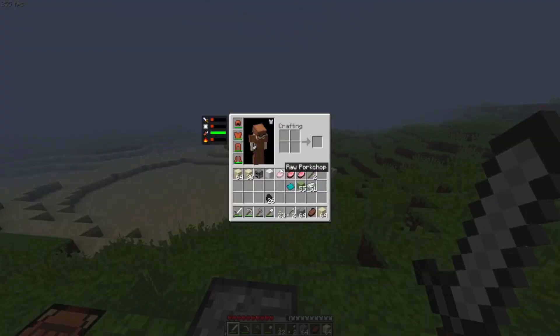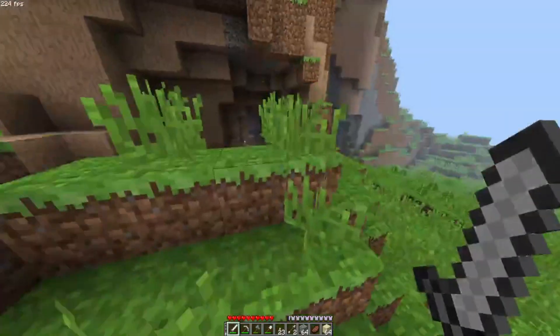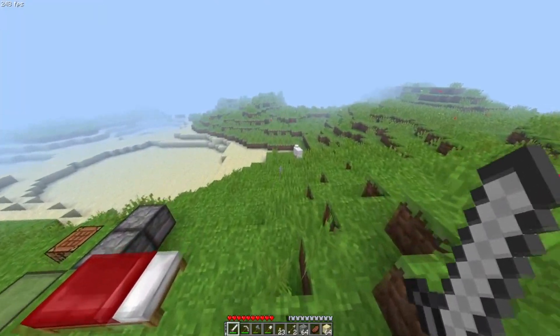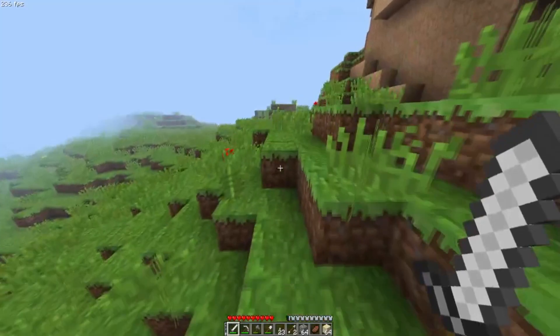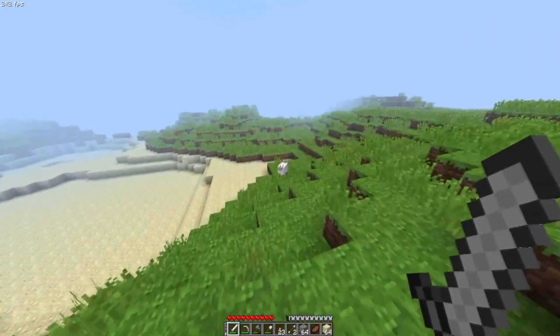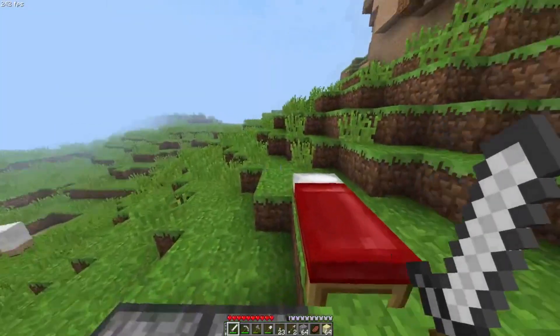For example, after experimenting yesterday, the four main mobs in Minecraft are cows, sheep, pigs, and chickens. In modern Minecraft, they all drop various food sources. But in this version, the only one of those four mobs to drop any food are pigs, who drop pork chop. Sheep only drop wool, chickens only drop feathers, and cows only drop leather.